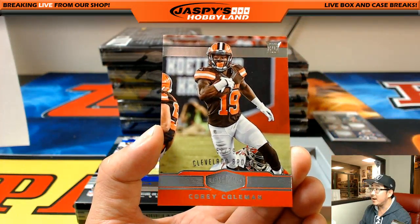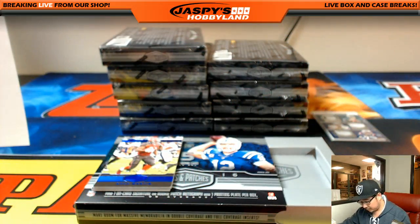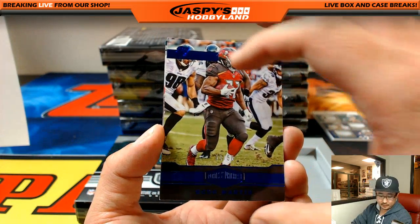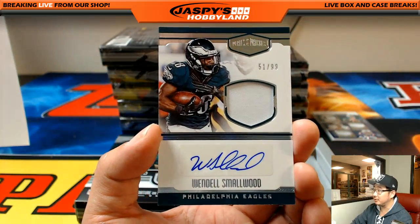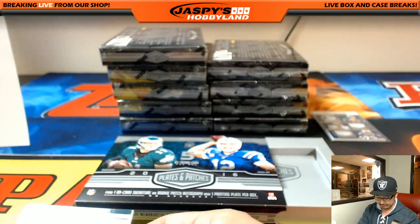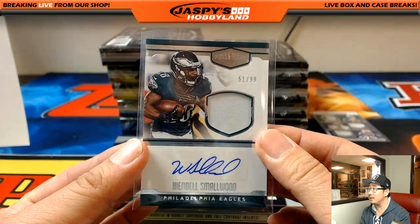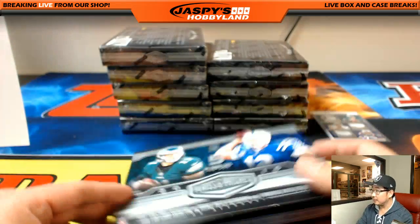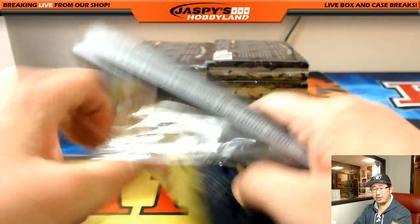We've got Corey Coleman out of 79, and Doug Martin out of 50 for the Buccaneers — Travis. Behind Doug Martin is Mr. Wendell, Wendell Smallwood, 51 out of 99, jersey and autograph, Eagles, going to Quique Hernandez. Nice one, Quique. Quique should be at spring training instead of joining breaks, right?